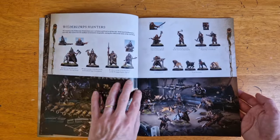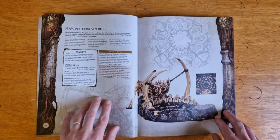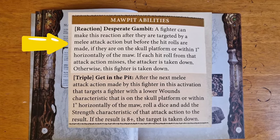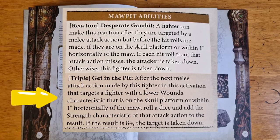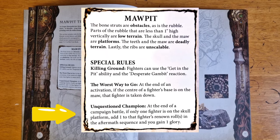We have glorious miniature photography to inspire your painting, then we're into the rules. The first section contains faction rules — a direct copy of the info on your fighter and ability cards — and the rules for using the Moorpit in your games. If the Moorpit's on the board, it opens up a new reaction and triple ability to all fighters. The Reaction Desperate Gambit allows fighters to insta-kill an opponent attacking them if every one of their attacks misses. The triple ability Get In The Pit allows fighters to target a lower-wounds enemy fighter, roll a dice, add their strength, and if they get an eight or more, the target is taken down.